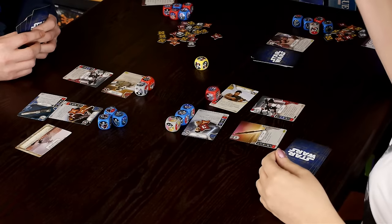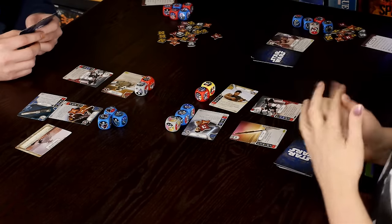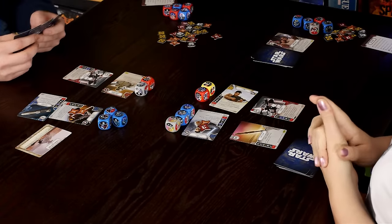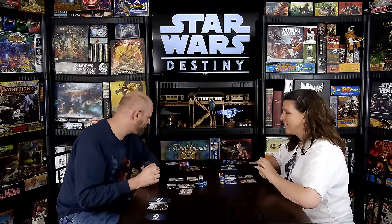I activate Finn, getting a good roll. John can't do much useful with his current dice. I play a zero-cost action card called Logistics — spot a red character (John has one) — and resolve a resource die, increasing its value by one. I pull it back and claim two resources. Before my next action I throw up a shield for protection.